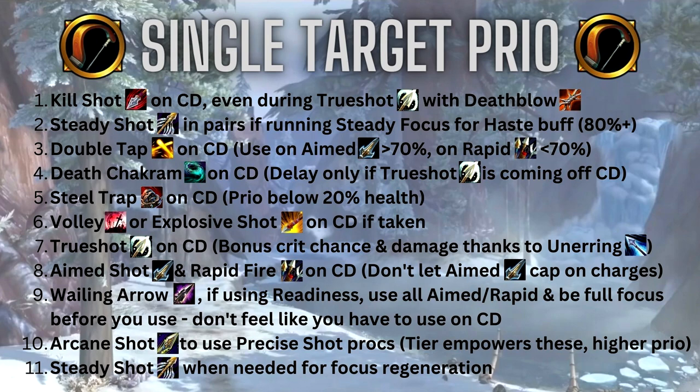Use Double Tap on cooldown. Thanks to Careful Aim, if your target is above 70% health use Double Tap on Aimed Shot; if below 70%, use it on Rapid Fire. Use Death Chakram on cooldown, but you can delay it up to 10 seconds if Trueshot is about to come off cooldown so all those Trueshot abilities hit for 10% more damage. Use Steel Trap on cooldown and make it a priority below 20% health — thanks to Serrated Shots it will do 40% more damage, especially if you're running Bullseye.